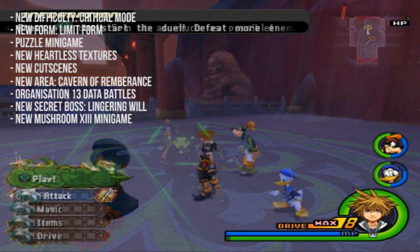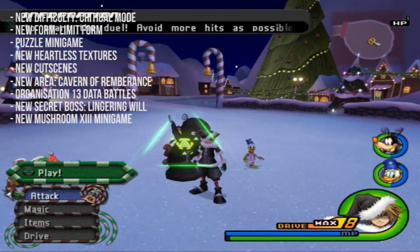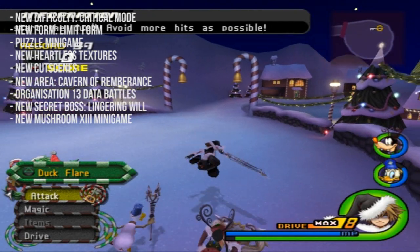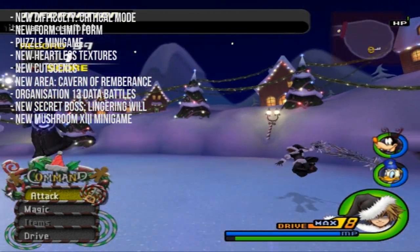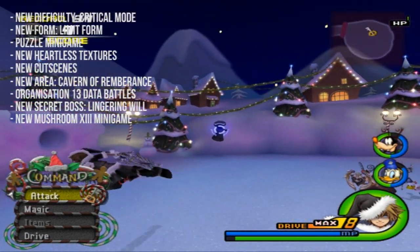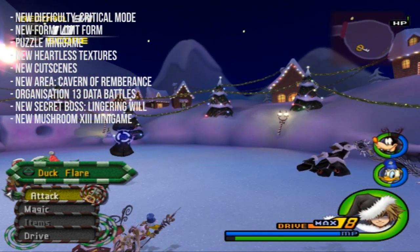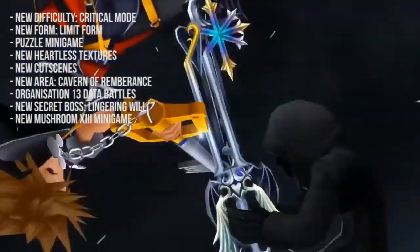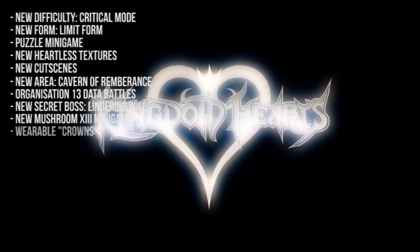A new mini-game called Mushroom XIII is added into the game — this adds 13 Organization XIII mushrooms spread out into each individual Disney world as well as a few of the Kingdom Hearts worlds. If you find these mushrooms you'll have to complete a mini-game for each one. Each mini-game is different — some involve dodging Heartlesses for a certain time period, some involve attacking Heartlesses, and some involve spinning the mushroom as many times as possible. If you complete the mini-game, the mushroom rewards you with synthesis items and Final Mix weapons.